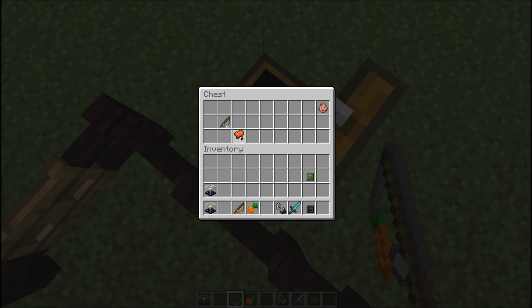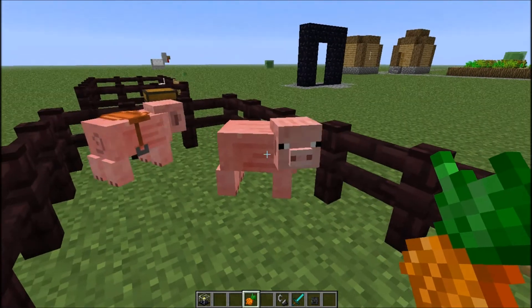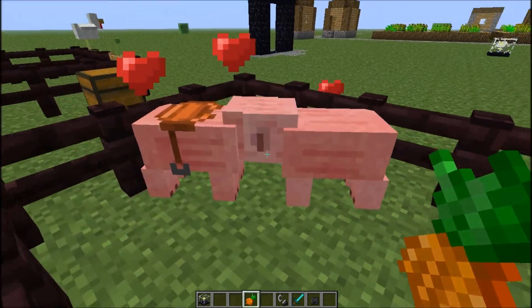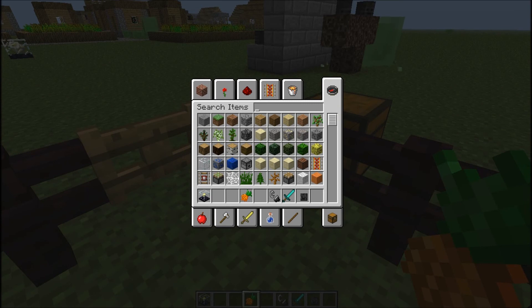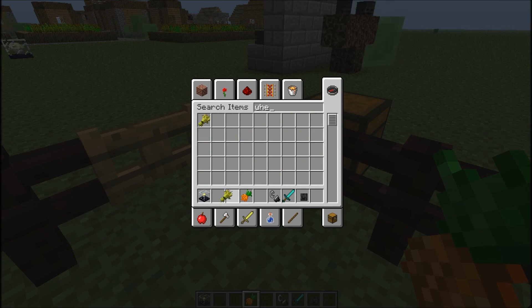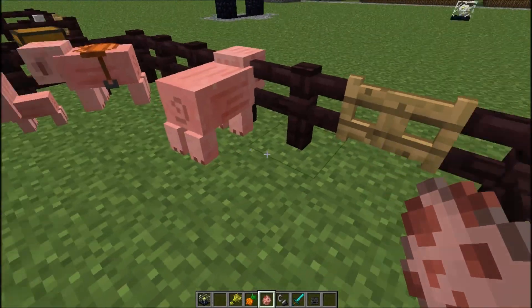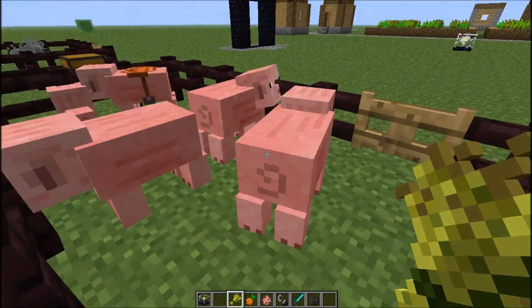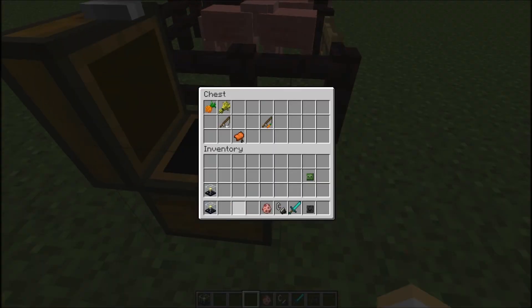Also, if you take some carrots and go up to some pigs, carrots are now their breeding material. I wasn't sure if you could still use wheat on pigs, but I checked — it's just carrots now. They've replaced it.